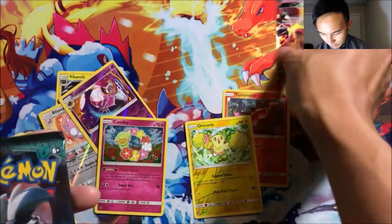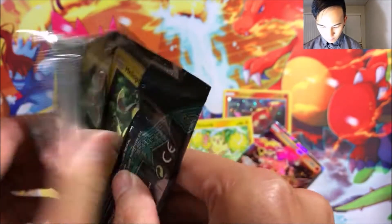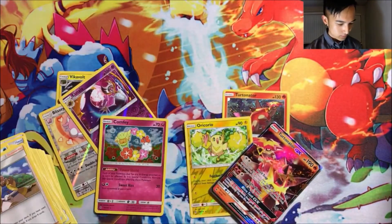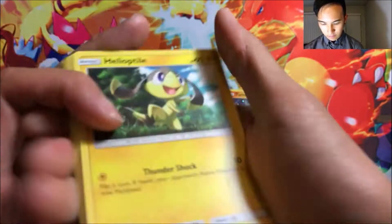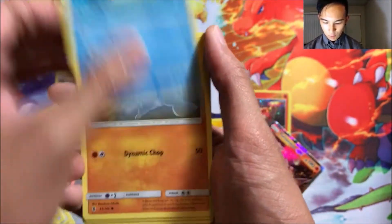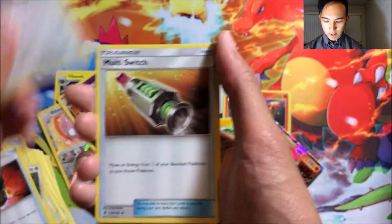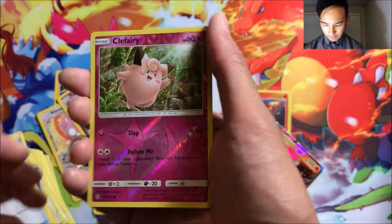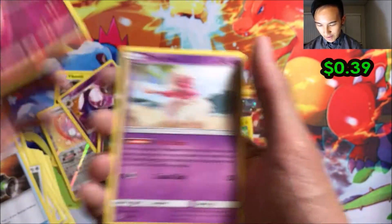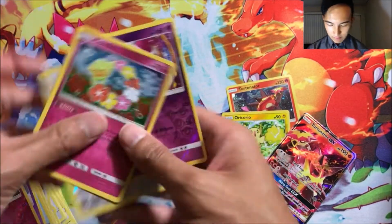Now for the final pack from both of these blisters: we got Helioptile, Phantump, Stufful, Wailmer, Machop, a grass, Enhanced Hammer, Combee, Multi Switch, Clefairy, and an Oricorio normal rare.